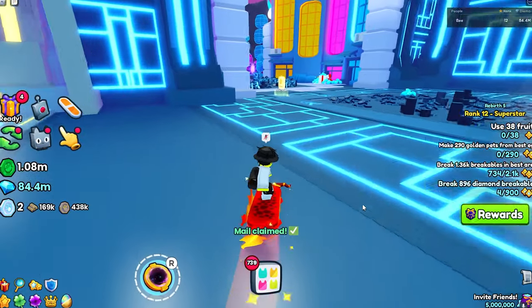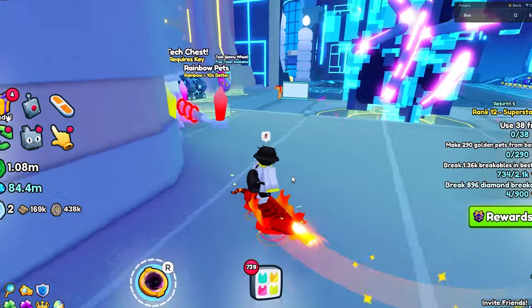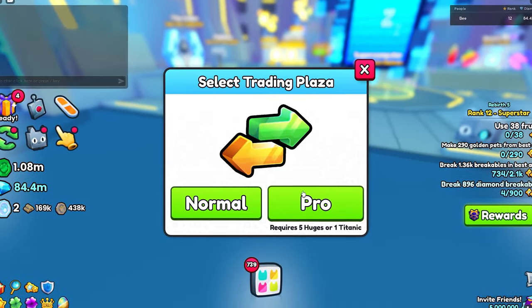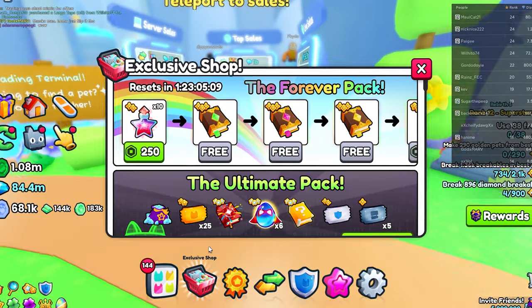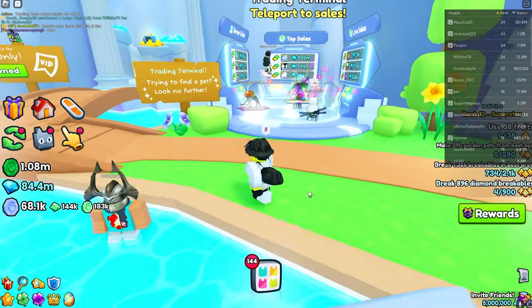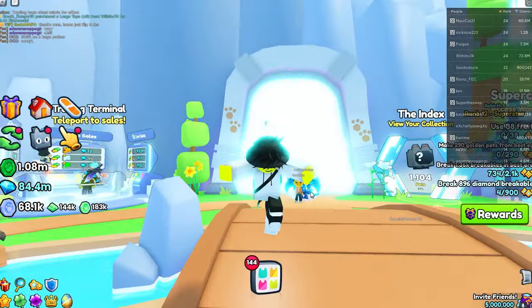Let's get into some methods that can actually get you gems. The best way, in my opinion, is to actually invest in items. If you go to the trading plaza — I'll go to the pro one for the sake of this video — pretty much investing in items is: so you know how in this update there's exclusive eggs and stuff? Like these superhero eggs, they go for around 18.9 million gems.